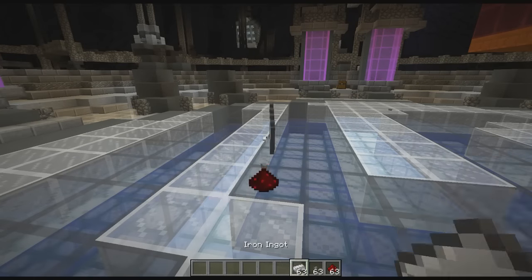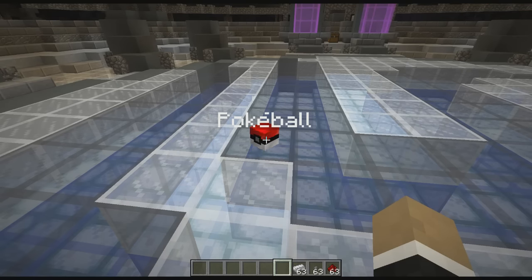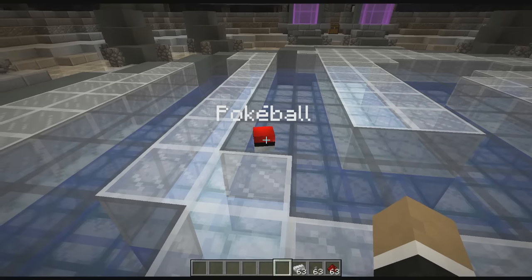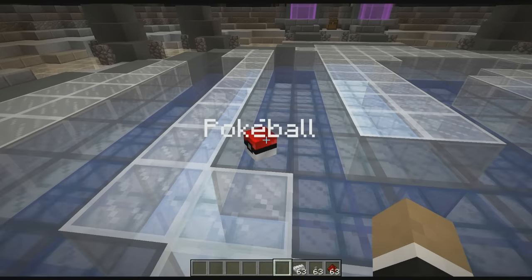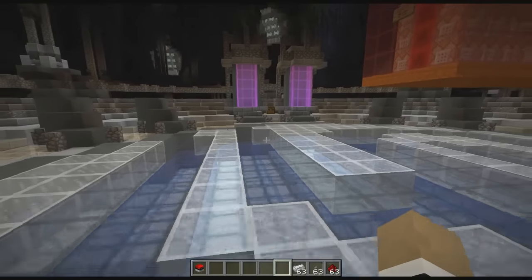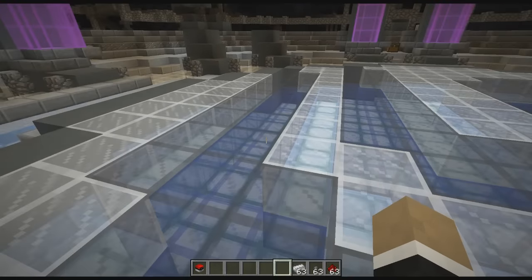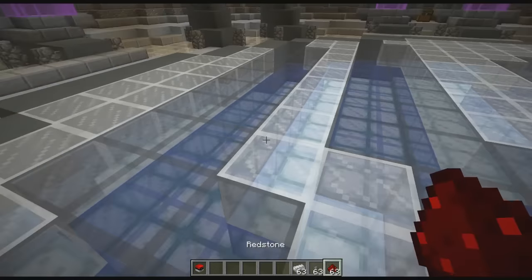So let's do that using some redstone buttons and iron ingots. As usual, throw it on the ground, things happen, and boom — we have a pokeball. I actually have no idea how this works. There's no resource pack here, no fancy textures added. I guess it's just using the texture of a player skull.